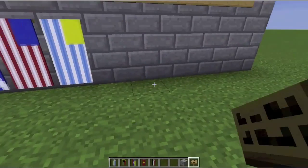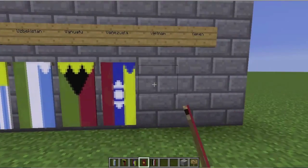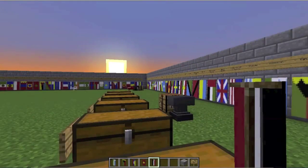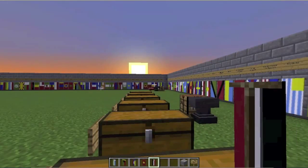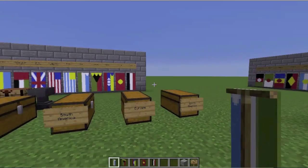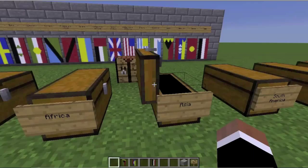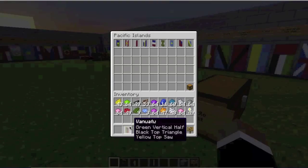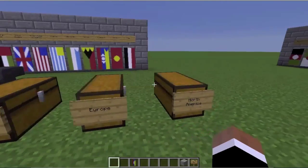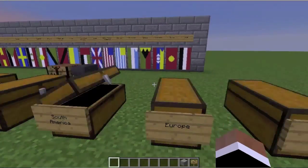That is all the flags we are able to make in Minecraft. I looked at the Z flags, and unfortunately none of those were able to be made. But it's okay, because with that, all the flags we're going to make are on the wall. Asia is where we get to put Uzbekistan and Vietnam. In the Pacific is where we put Vanuatu. In the Middle East we put Yemen. South America is where Venezuela goes. All the flags are now in their chests.